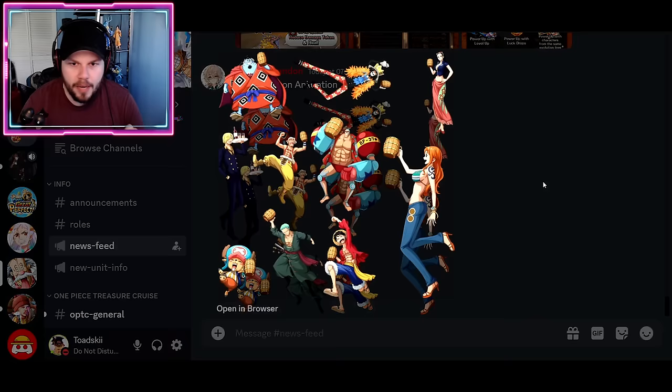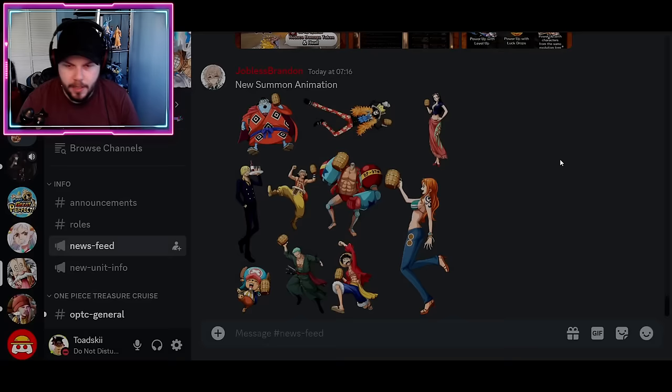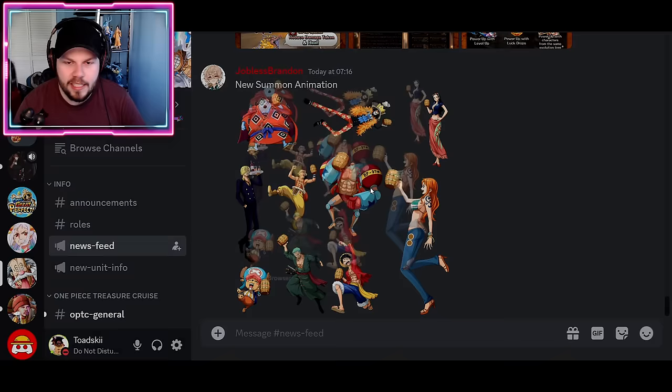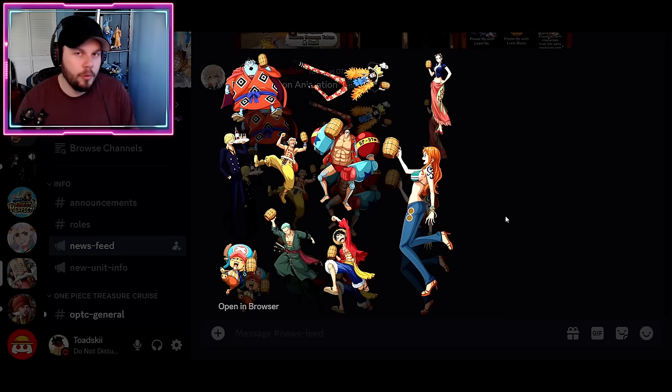Brandon also datamined a new summon animation featuring different straw hats. I don't know for sure, but this could be specifically for the Grand Feast Sugo Fest, since they're all literally feasting and cheering. I also hope this is for normal Sugo Fest too — spicing up summon animations is always exciting. When they first introduced the Gear 5 animations, that was insanely hype. This also makes me wonder if we're about to get another straw hat crew legend for the 10th anniversary.